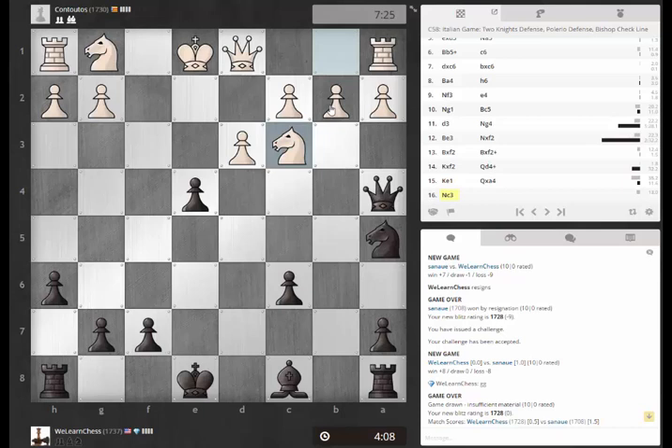Maybe queen to b4 to look at b2. Yeah, taking that with the knight is pretty good. Okay, let's play here. So at least I'm a good amount of squares away from the knight if he takes that with the knight. Oh, he can't take it with the knight at the moment. So hopefully I'll be castling on the next move.